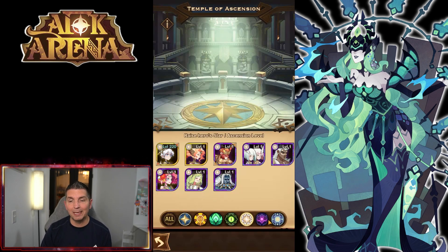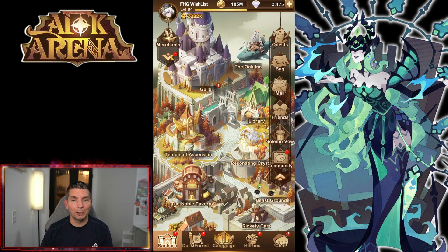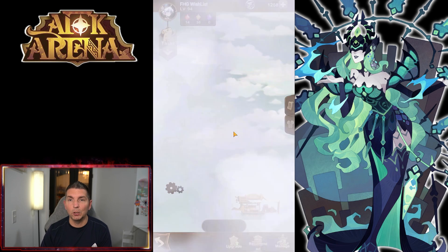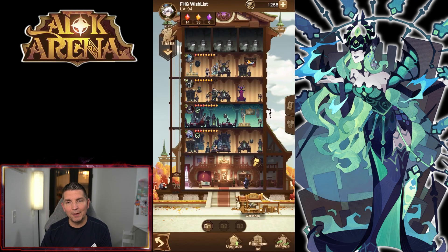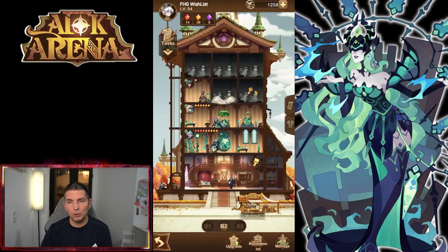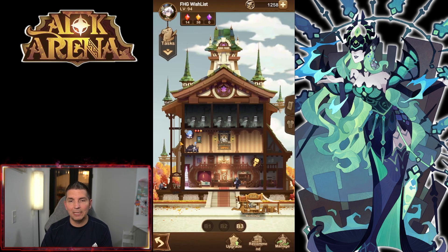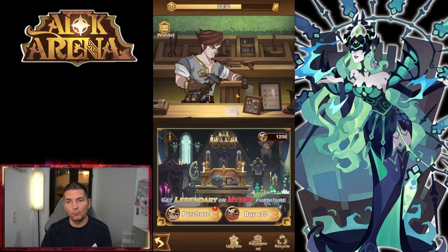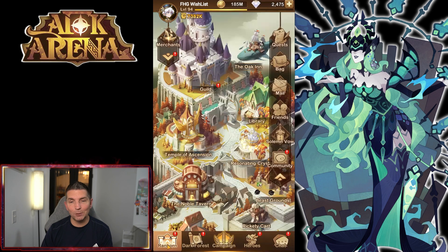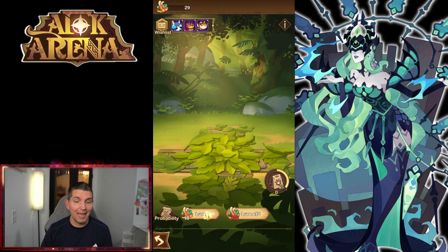Two more copies will take Liberta to mythic, meaning we can add the signature item. We still have Rem and are looking to build up a lot of these heroes. The Oaken — we don't have enough for a summon, but I did summon earlier because we got Mishka built out a bit and added Rem, including two pieces of Rem's furniture.